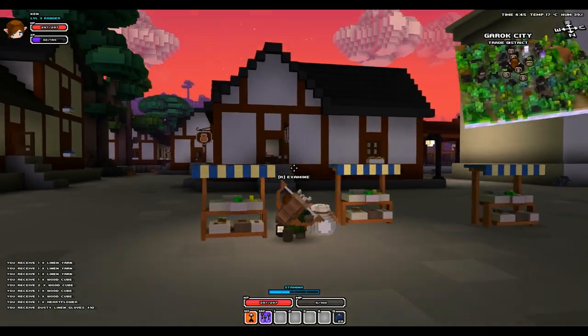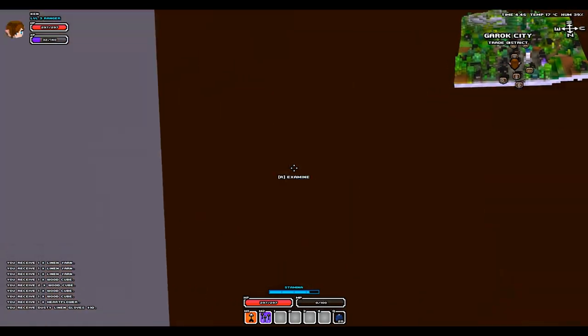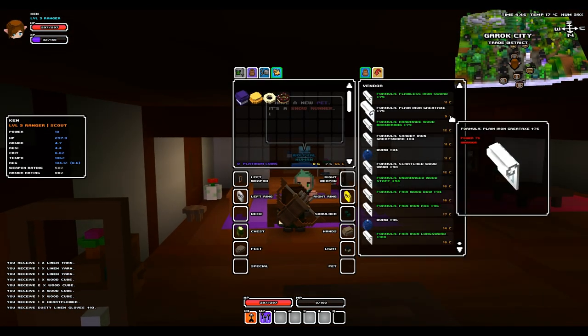Hey guys, what's going on? It's Evil Monkey here, and today I'm here to show you how to tame an animal in Cube World. So the first thing we're going to do is try and get some type of food that would coordinate with the animal we want.